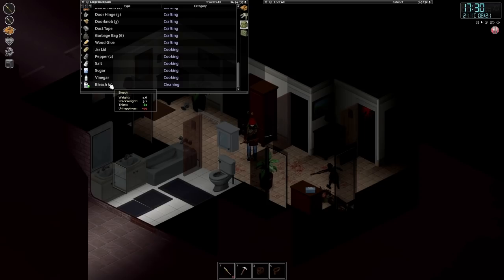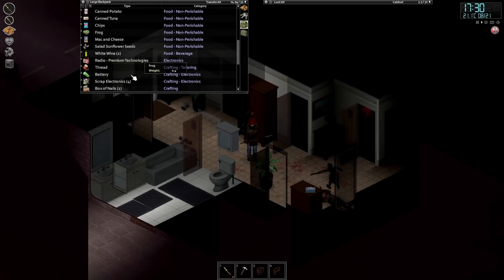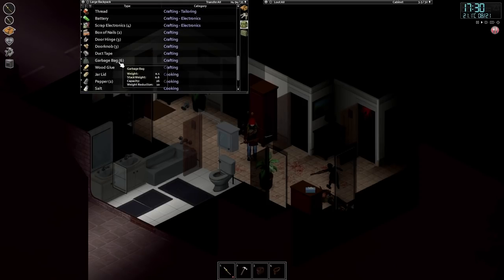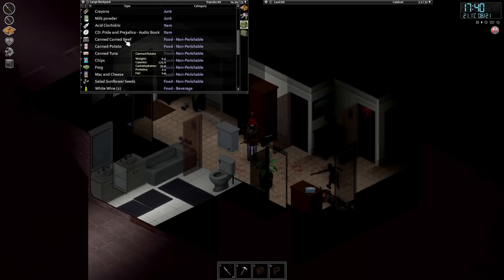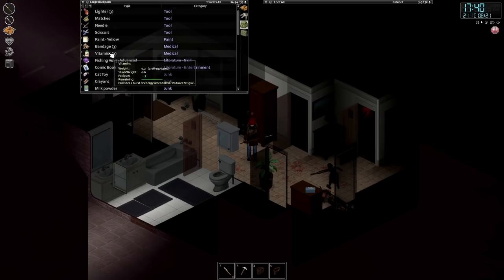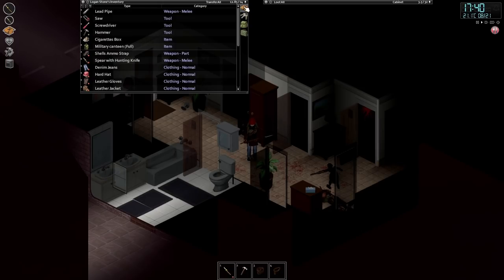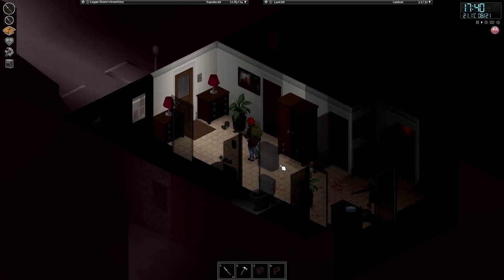We've also got lots of door hinges, loads of garbage bags, a couple of bits of wine, Pride and Prejudice the audiobook, a cat toy, and yellow paint — which is exciting because I think we've already got some red paint in the trailer. That should mean we're able to make orange paint, which hopefully means when we get to level five in tailoring we'll be able to make the Spiffo outfit finally.